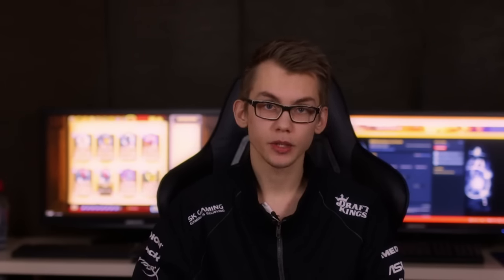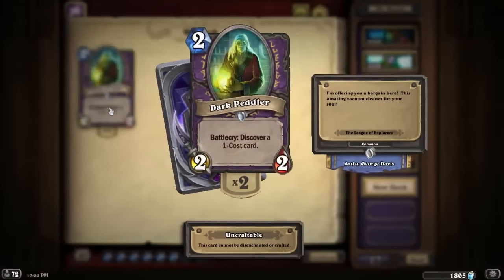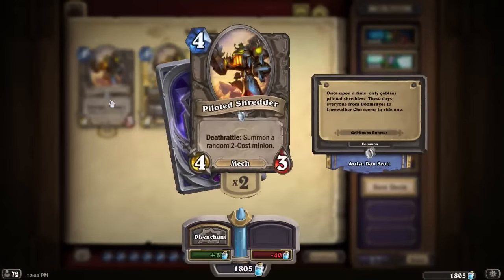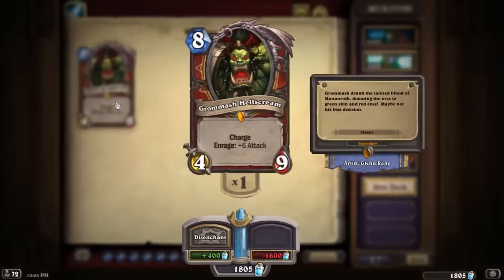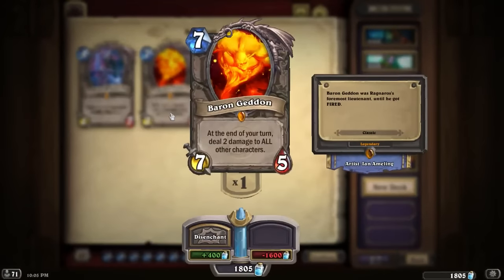I would recommend a cheap deck to begin with, such as Zoolock, which uses cards such as Dark Peddler, Imp Gangboss, Lothub and Piloted the Treader. After finishing a cheap deck such as Zoolock, you can start working towards building a more high cost deck like Control Warrior, which uses more high cost cards like Sylvanas, Grommash Hellscream, Baron Geddon and Alexstrasza.